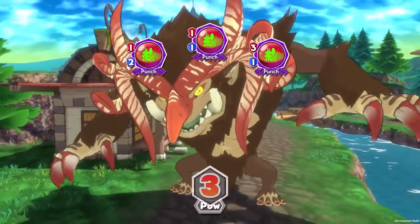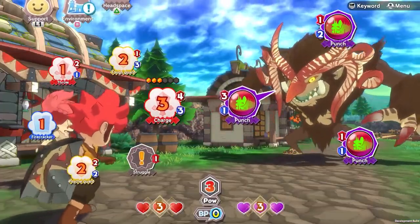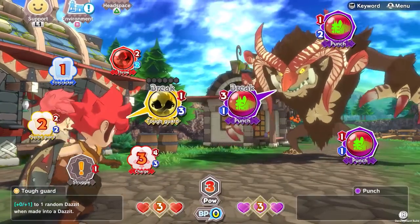Little Town Hero is all about battling monsters with the power of ideas. Let's start by taking a look at how ideas work. Ideas have attack and defense values, and some even have special effects.